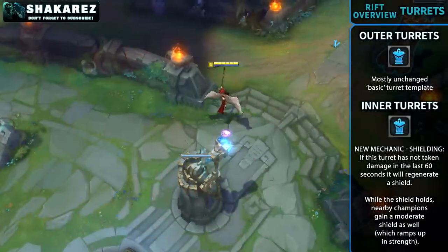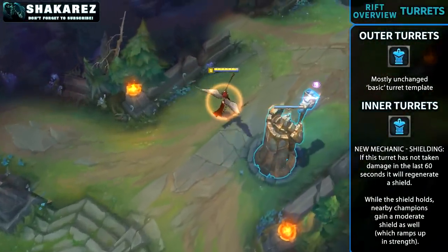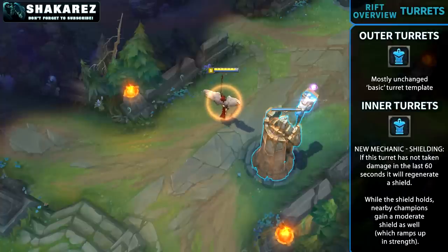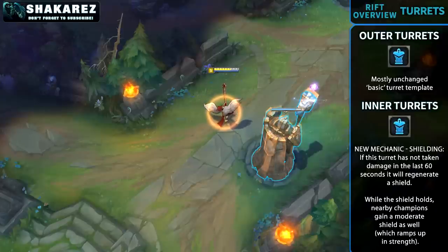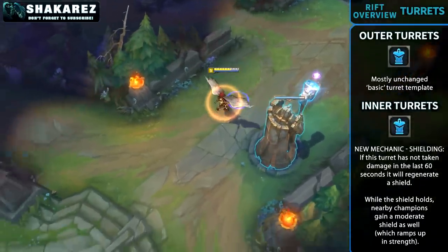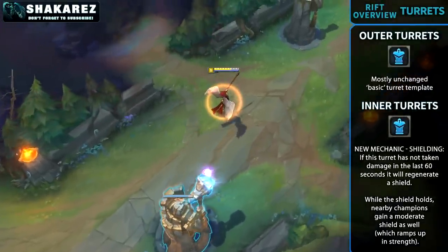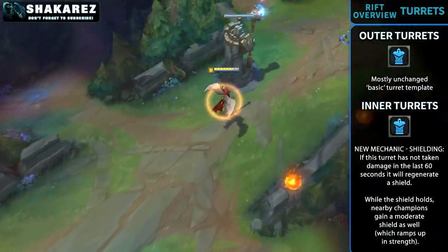Inner turrets now have a regenerating health shield of 200 health points. When near these turrets, champions will also gain a shield that gains 50 HP per second up to 300. The objective is mainly to grant the defending side a response to poke and siege compositions; however, the shield will not regenerate if you have taken damage in the last 7 seconds.